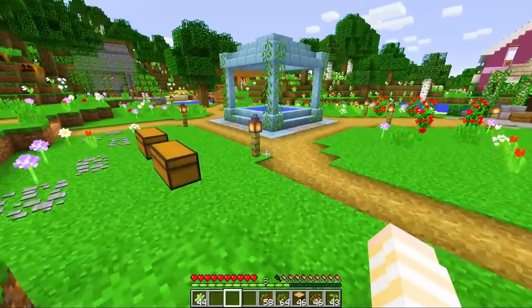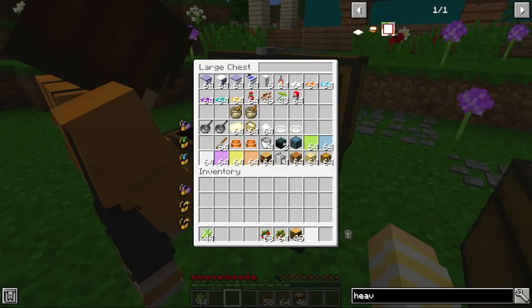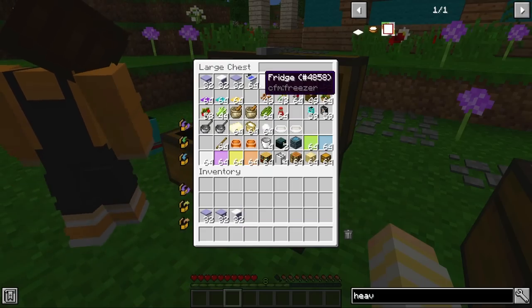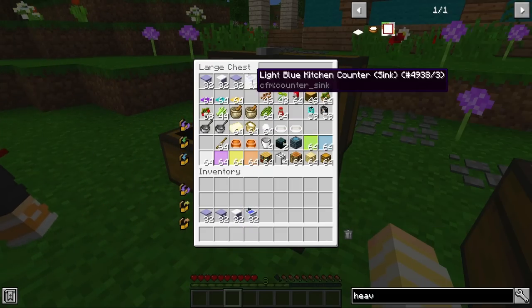Now that all that is being worked on, we need to decorate. Oh, I know what I want to decorate with — tons of stuff! We've got to pick out some tiles. We're going to need some of this. We got some cabinets. I got arcade machines. True.